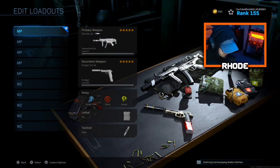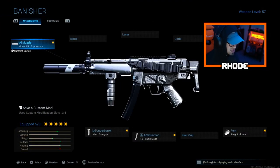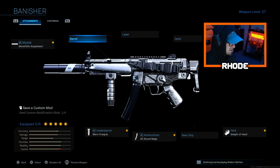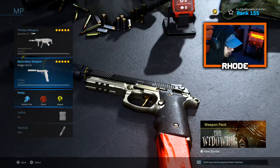Starting with multiplayer — the MP5. I think this will always be one of the best weapons to run in multiplayer. The setup I've been rocking lately: monolithic suppressor, F-TAC stock, sleight of hand, 45-round mags, and Merc foregrip. I've been using it instead of the integral monolithic and it seems to be killing a lot faster. This SMG is very good for multiplayer and always has been. I'm also running the Renetti, double time, ghost, and Amped for the perks.